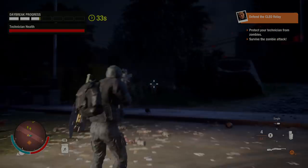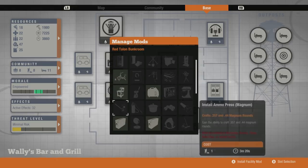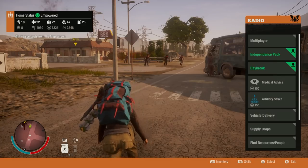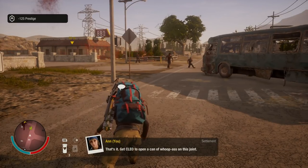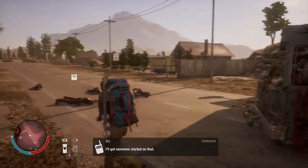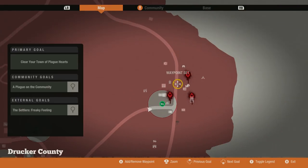The second mod is the Clio Support Transmitter, costing 1,250 PP. It can be installed anywhere and has a further activation cost of 125 PP. What it does is add another radio call-in option under the Daybreak category, giving you heavy-duty sniper coverage for about 30 seconds on a 45-minute cooldown. The background footage isn't giving a great idea of what it's capable of, so let me go to an area with three Plague Hearts very close together, rile up all the zombies, and you can see for yourself what it does.